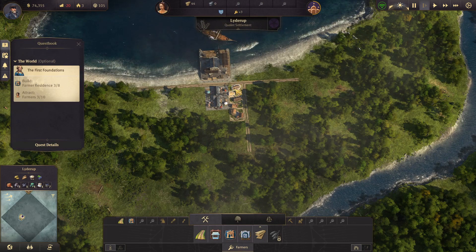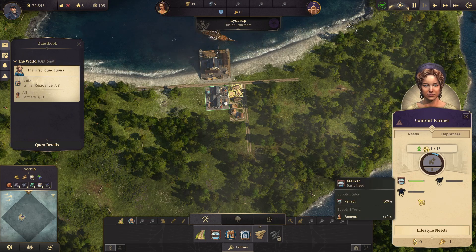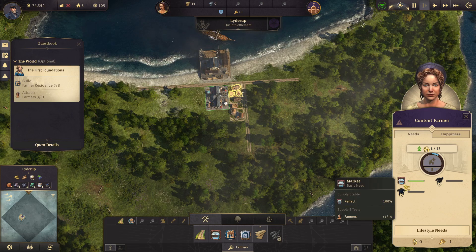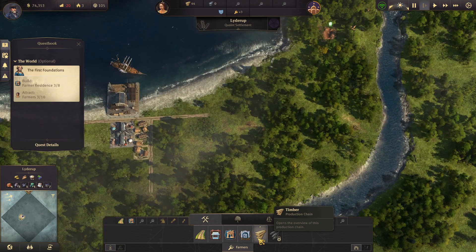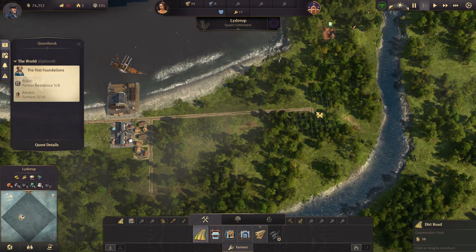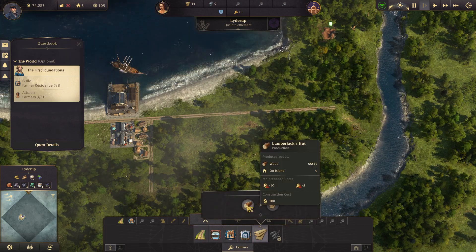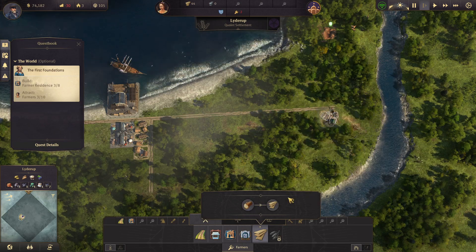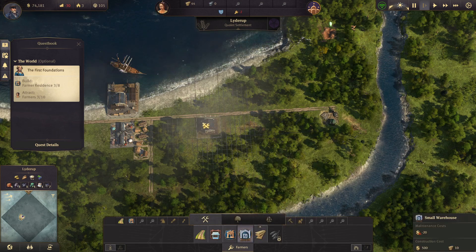From what I've seen on YouTube, these houses will upgrade over time if you meet all of their needs — food, work, clothes. They're close to the market. So I think one of the first things I need to do is get timber going. Let's just draw a road straight out here and get ourselves a lumberjack's hut. We're also going to need that small warehouse I mentioned, because otherwise they can't put the goods anywhere.